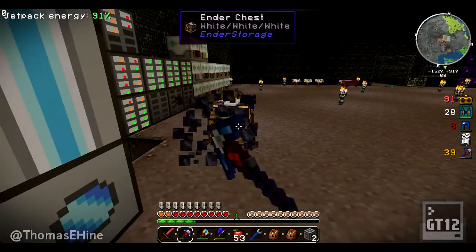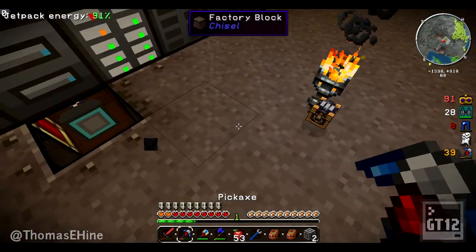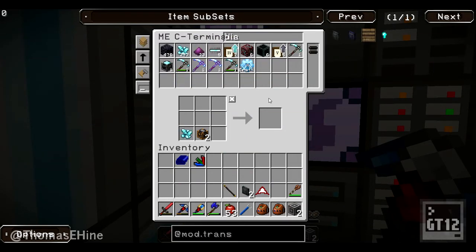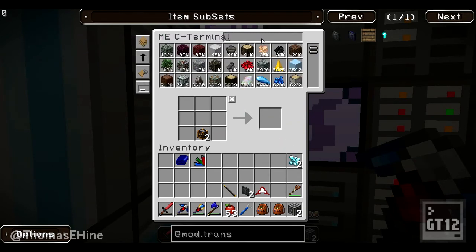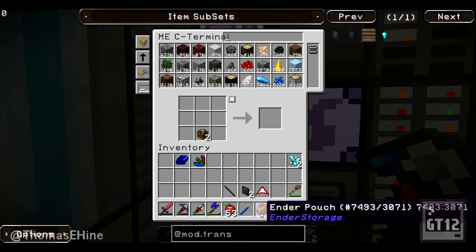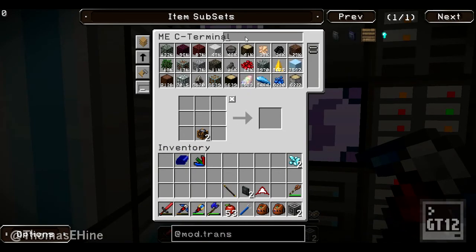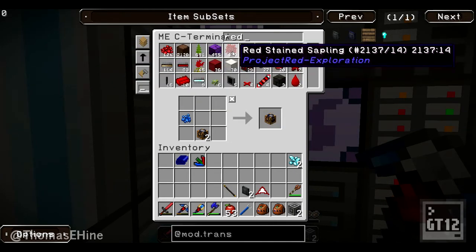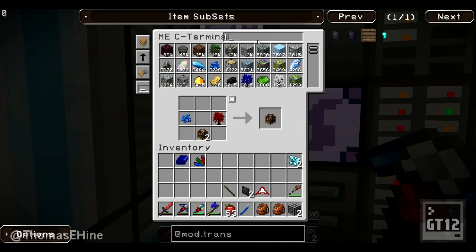Let's craft these. I need a diamond on it. The other ones are blue, black, black - so lapis. Do I have red dye? Of course I do, I have 400 of it. And I'll use ink.